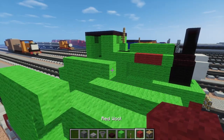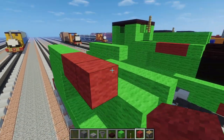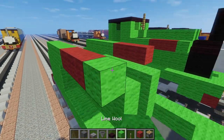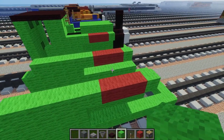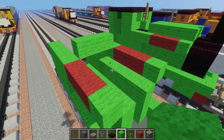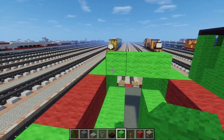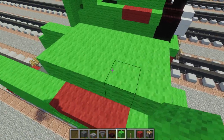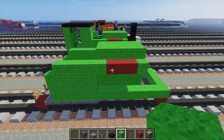And then we're gonna add three red wool after it, and just one lime wool at the end. Then we're gonna take a lime wool and just fill in the top over here, so it's like a three by five, like this.